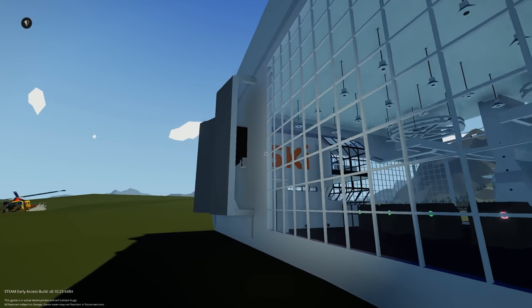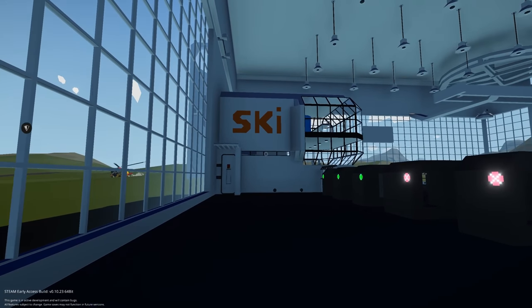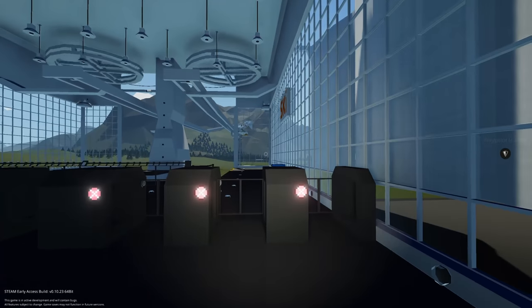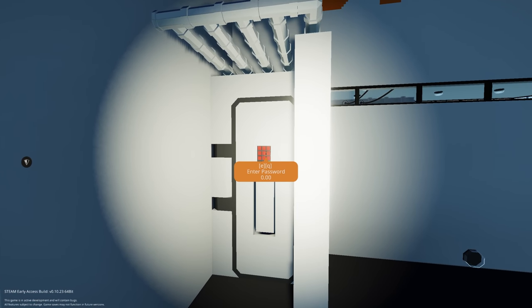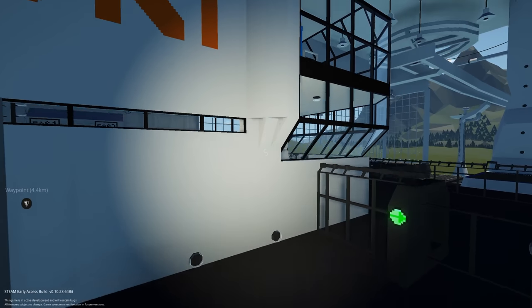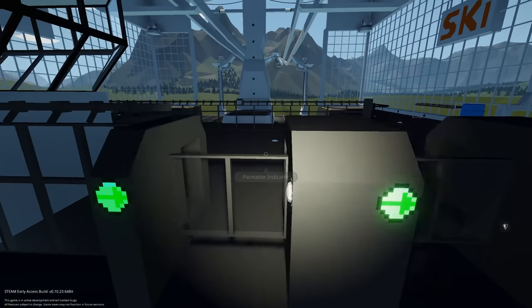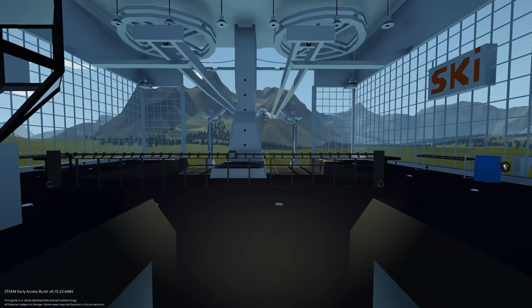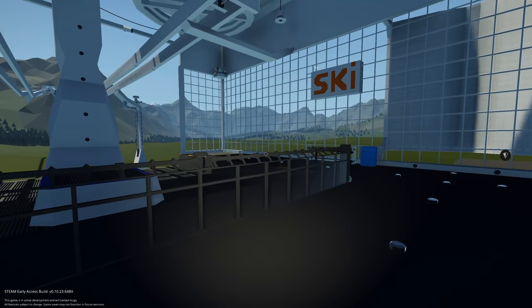We have an entrance just over here that we can walk into — some gates, some lights. There's a password prompt, so we'd need to check the Steam Workshop for the password. But we don't need it; we can just go through the nice little gates that open for us.